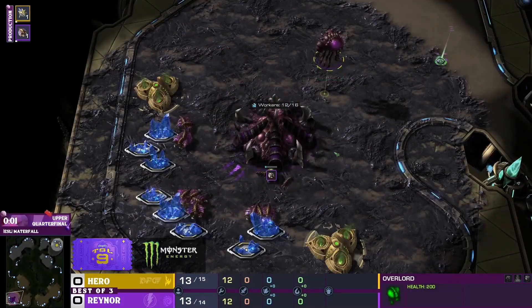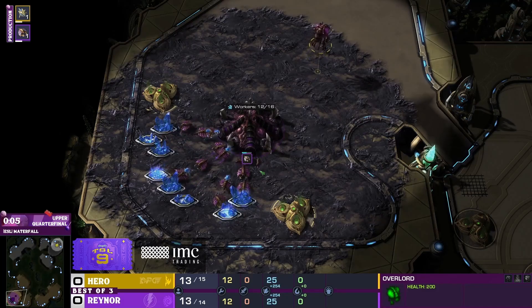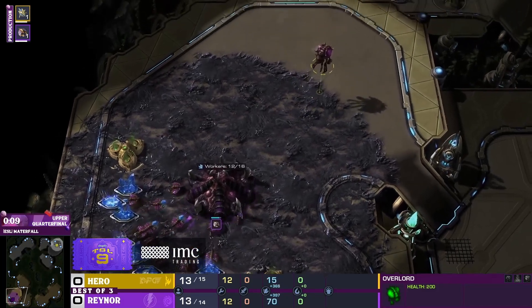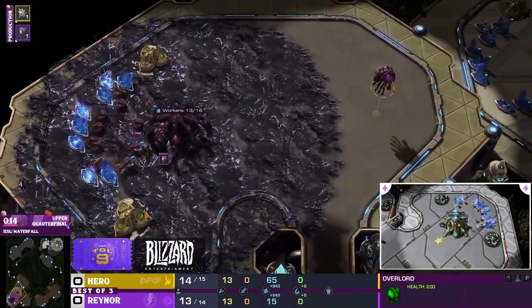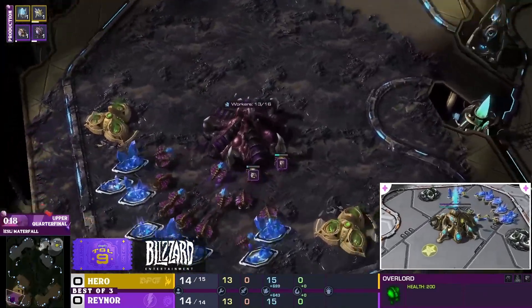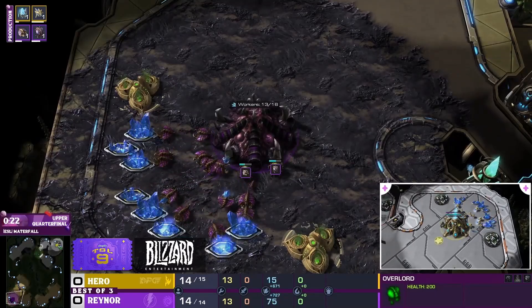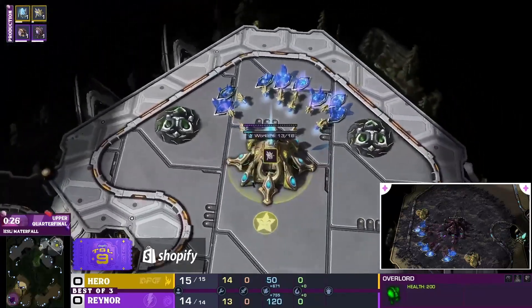It is going to be Hero versus Raynor, which is certainly one of the hypest matches on the list today — a list that has a ton of hype matches. Let us get into it: Steadfast on Waterfall to start things off. In the bottom left we have the Purple Zerg, Raynor. And his opponent, spawning up at the top right for Dragon Phoenix Gaming, it is Hero.